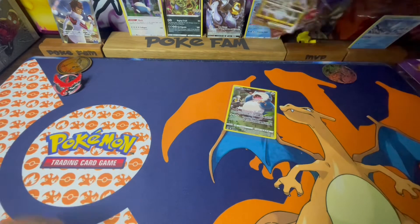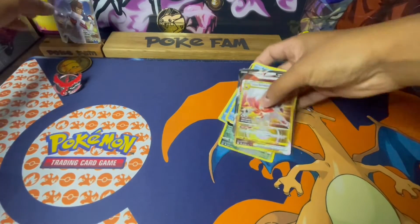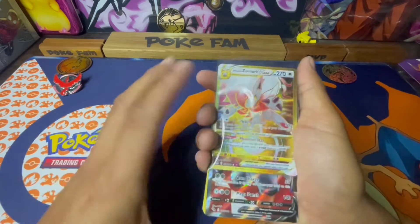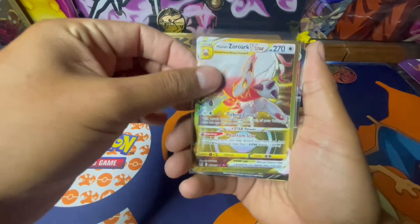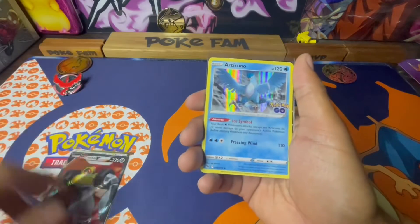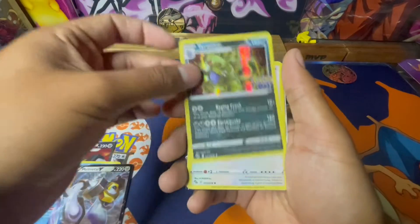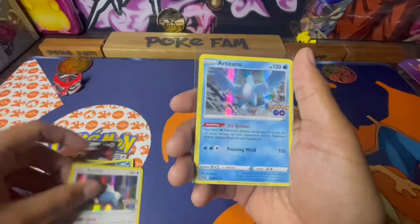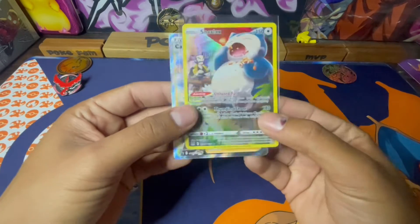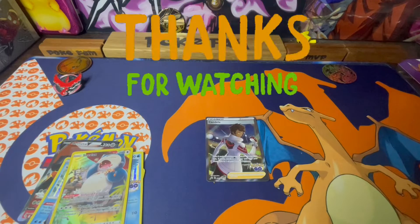Alright let me show the hits real quick: the Zoroark V-Star gold, Melmetal V, Articuno, Melmetal V, Tyranitar, the Snorlax — we got two Articunos, a Snorlax beautiful, and the Candela promo card.